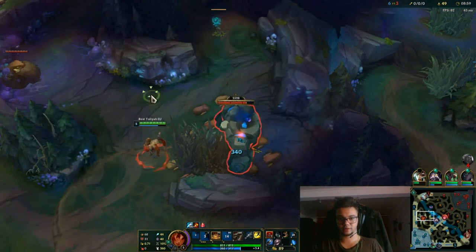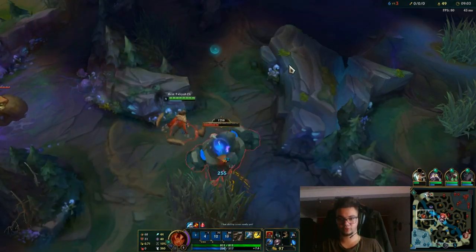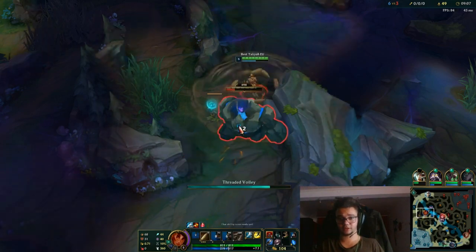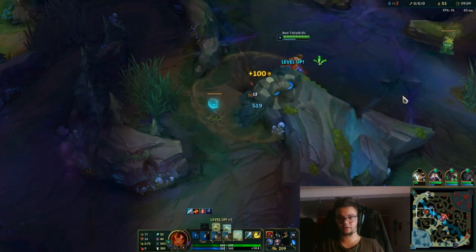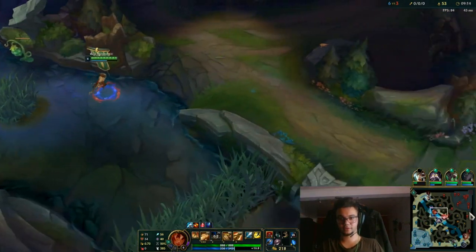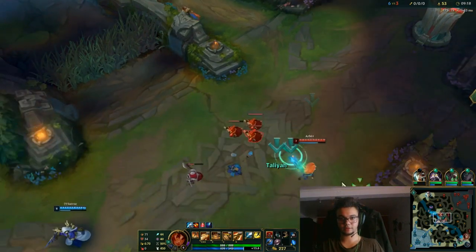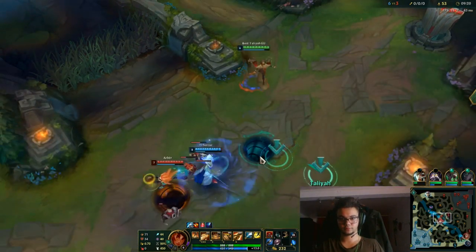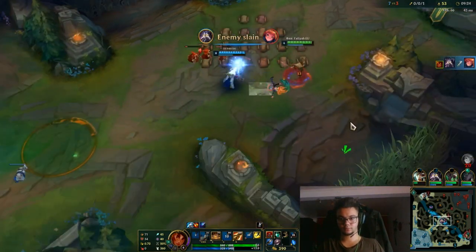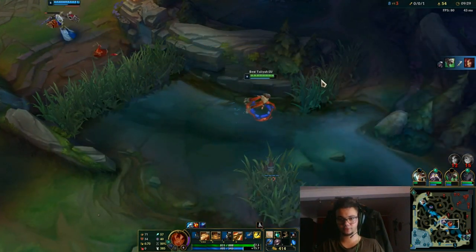We see that Cassidy didn't place one there either. We see that Riven actually won the trade on top lane. Now, Taliyah jungle — it's not about early ganks because you're pretty weak in the early game. But now we can actually do something here, go around, maybe get the kill. See how simple that was? You just have to have proper map control and proper vision.